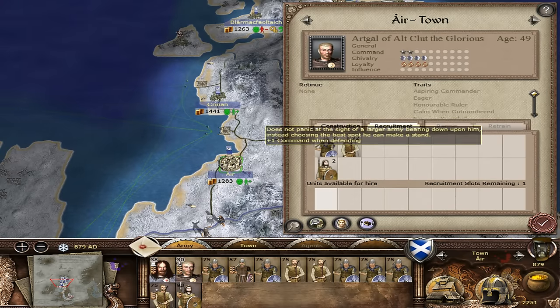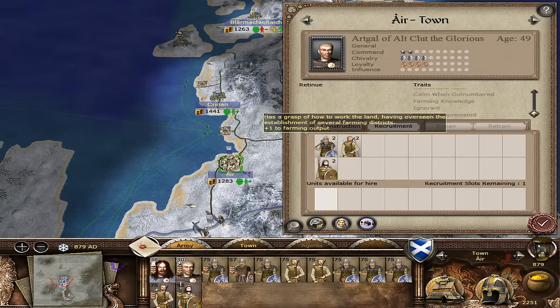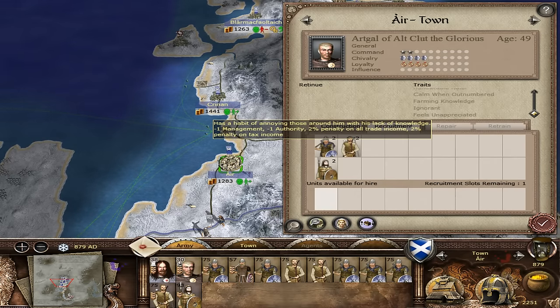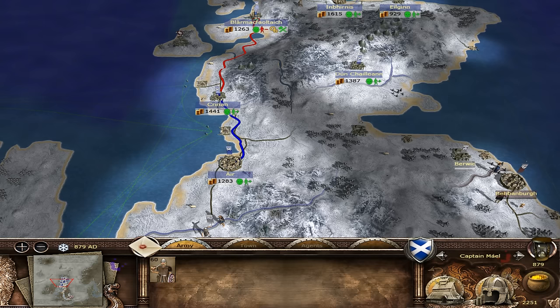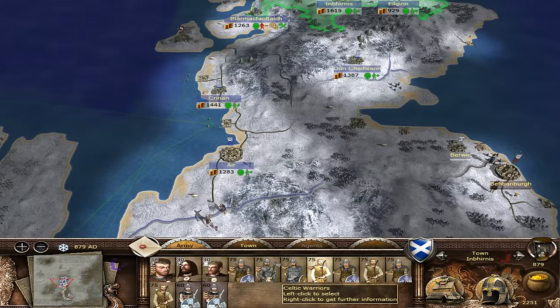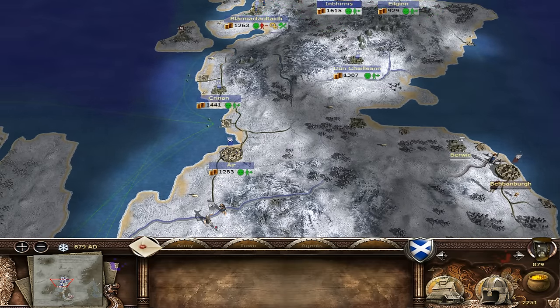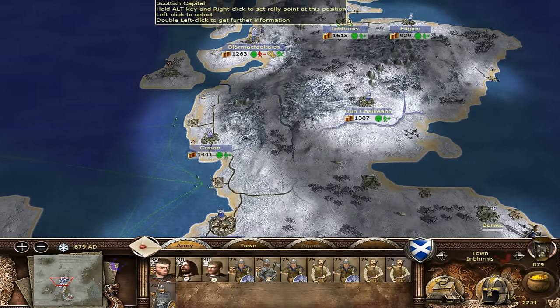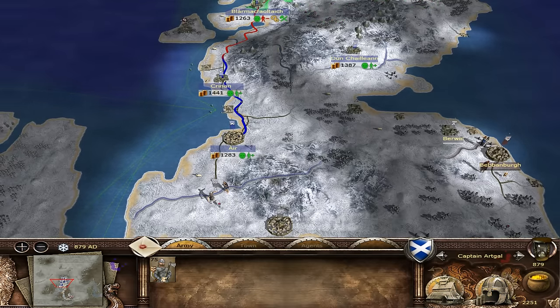Aspiring, eager, outnumbered - he could be pretty good actually. But we're taking a hit on all trade and tax income with these traits - that's why we're going to start transferring units down. Let's build this army. We're going to march the troops - harass warriors, highland clansmen, moving them all down toward Ayr.